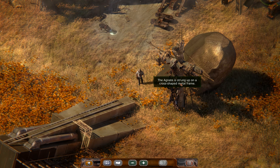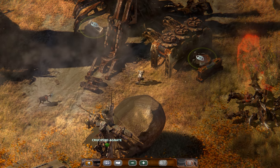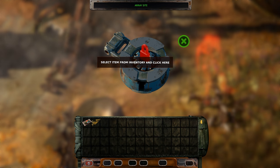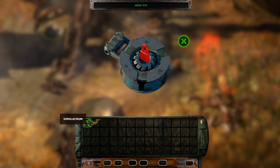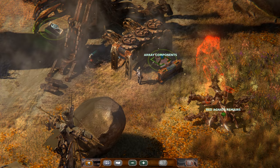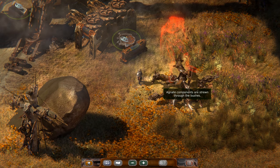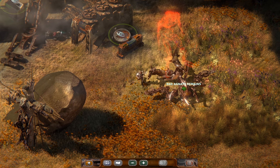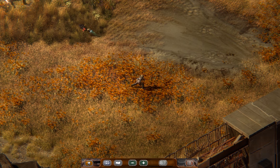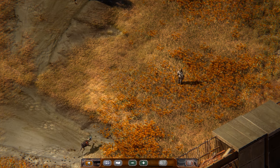Crucified. The Agnate is strung up on a cross-shaped metal frame. Oh, this is where we put parts into it. I don't suppose the Simulacrum is one of those, or the gold-plated hood ornament. Agnate components are strewn through the bushes.